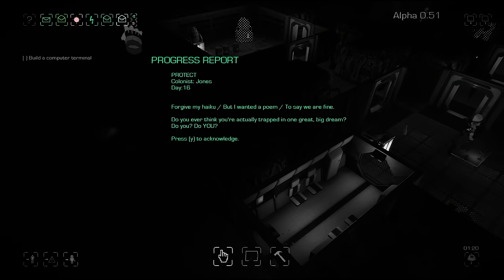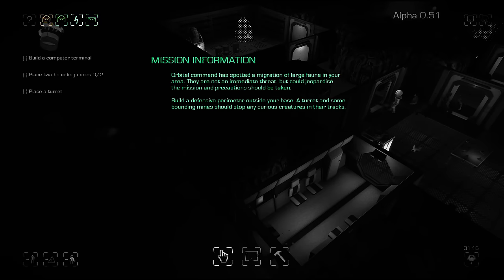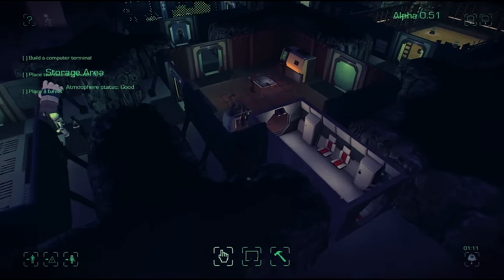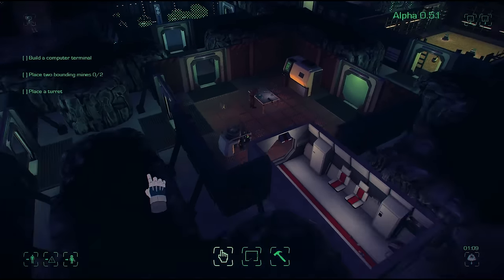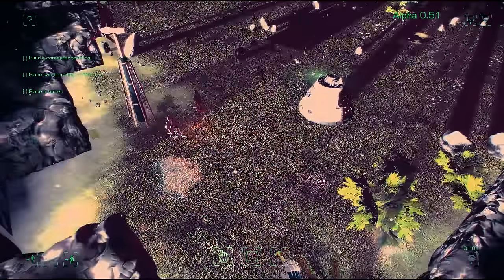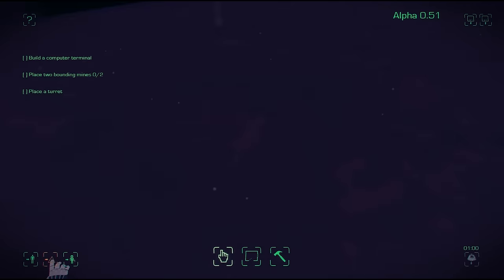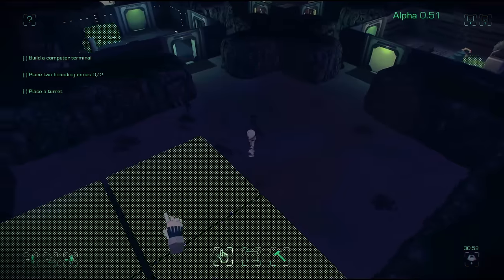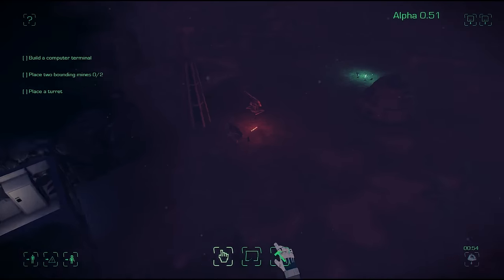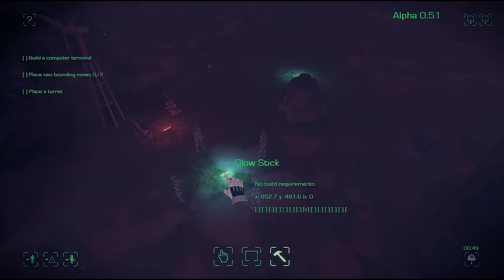There's not too many things — we've just had an objective to place some defenses because there are some creatures nearby. I just deleted the email for it, never mind. So we'll place some bounding mines and a turret outside and see if any of the creatures are nearby. I'm tweaking the AI of the creatures for this update — they will become a bit more territorial, as at the moment they leave you alone a little too much.